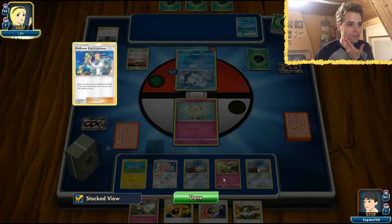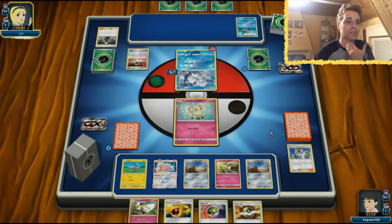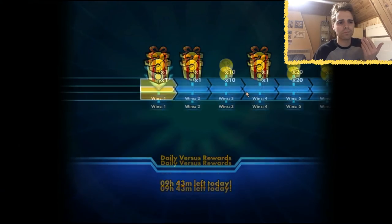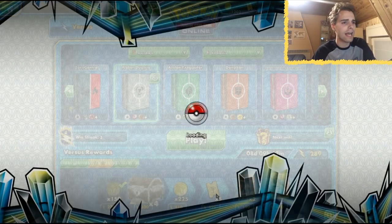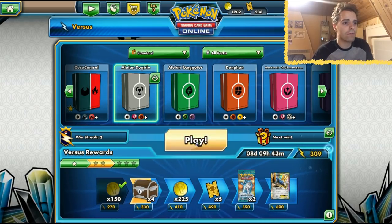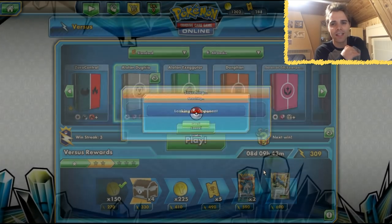Hopefully we can turn things around if we draw into lots of energies. We have one Rabambi thanks to the Ditto Prism Star, but there's not a lot we can do here. He also needs to get another energy on board — and he concedes. That is weird, very weird. He could have gotten two KOs because of Alolan Ninetales' Silver Wind Attack.